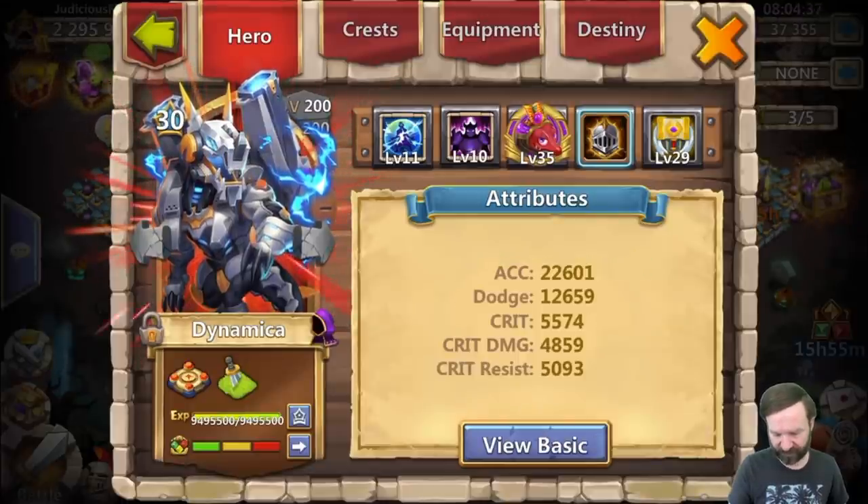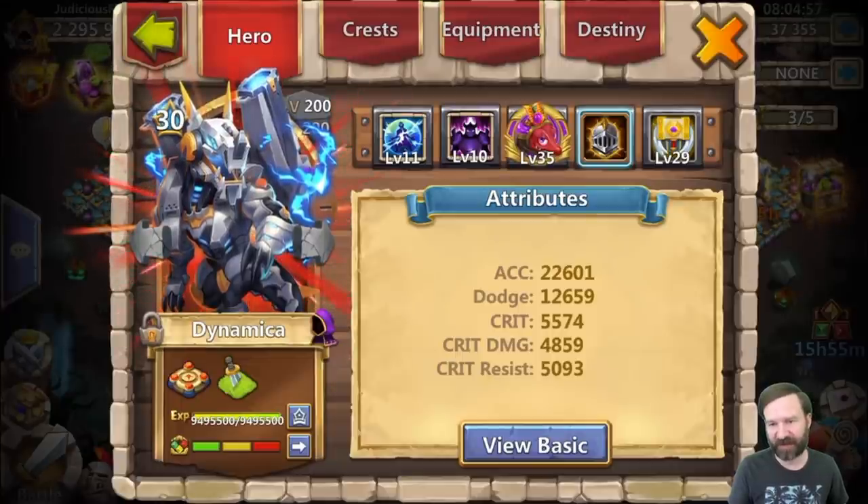We have the following attributes: very, very high accuracy; considerably high dodge, even though that's not something I went for on the guy. And in terms of crit and crit damage, substantial enough that things like Vigorous Fury, Brute Force, and Punishing Smite can come in very handy and could be used as options on the guy. And a very nice crit resist in addition.